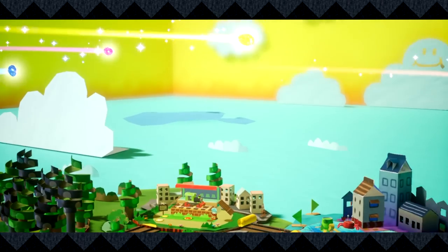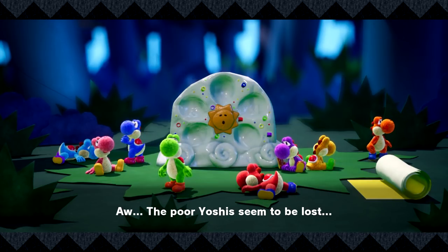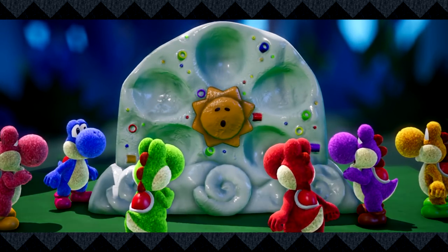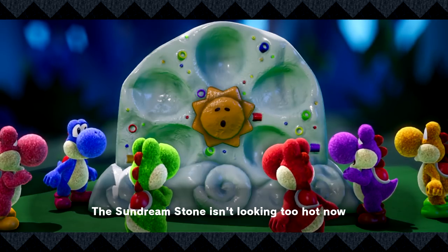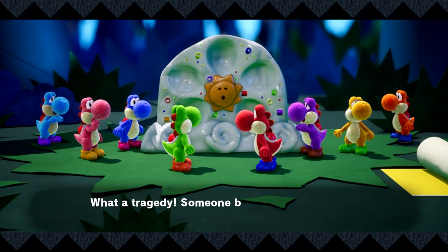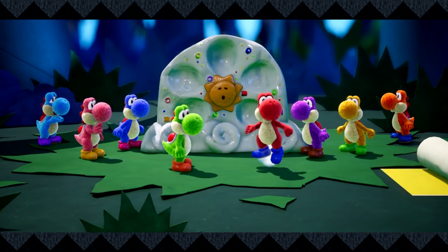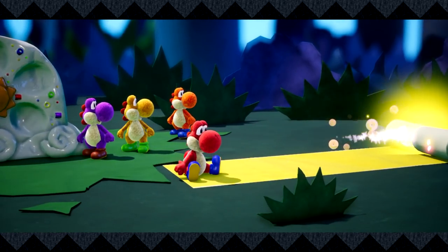They predicted the gems would each land in a different spot in worlds that vary environmentally. The Yoshis find themselves in an unfamiliar forest, seemingly lost. The Sun Dream Stone has lost its power without its gems — what a tragedy. Somebody better find those gems before Kamek and Baby Bowser get to them. Time to roll out the yellow brick road!